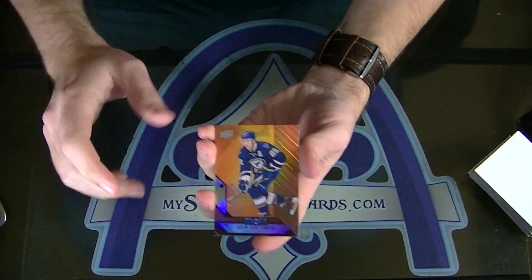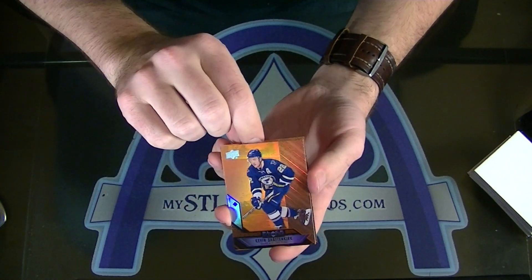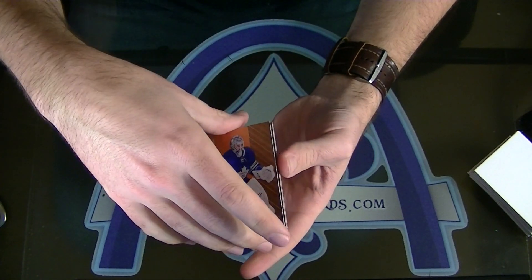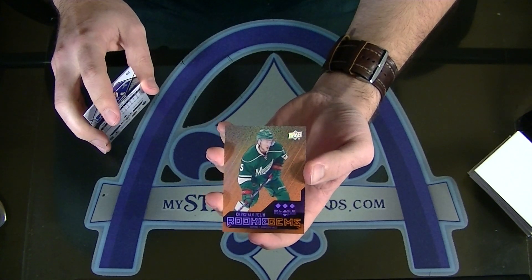Kevin Shattenkirk for the Blues — T-night. Jonathan Bernier triple diamond orange for Toronto — Whopper. Christian Folin for the Minnesota Wild, rookie gem, triple diamond orange.